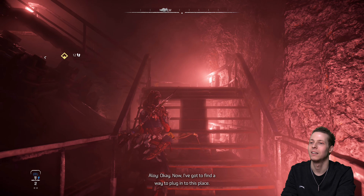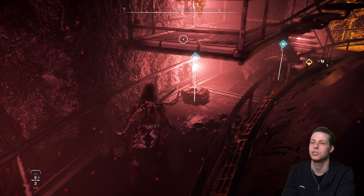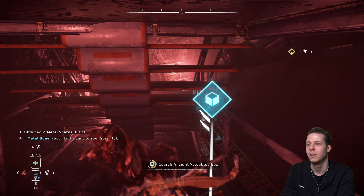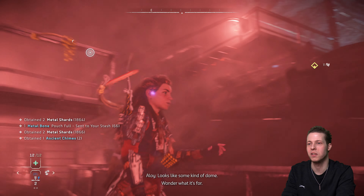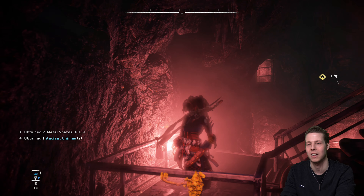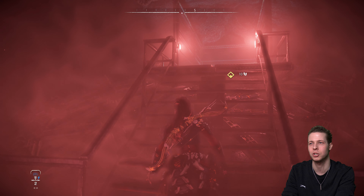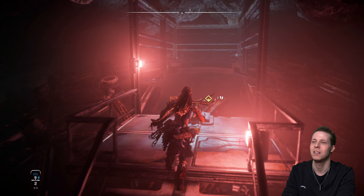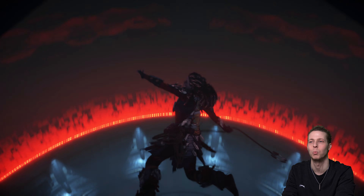Now I've got to find a way to plug into this place. A couple of little hidden crates — nice. I think the thing I love the most about this game is the side missions. When you do the main story you've got all the cinematics and proper character interaction, but normally side missions don't have much effort put into them. Whereas the side missions in this game are just as intricate as the main missions. I think that's what's probably doing it for me — everything just feels like it's worth doing.